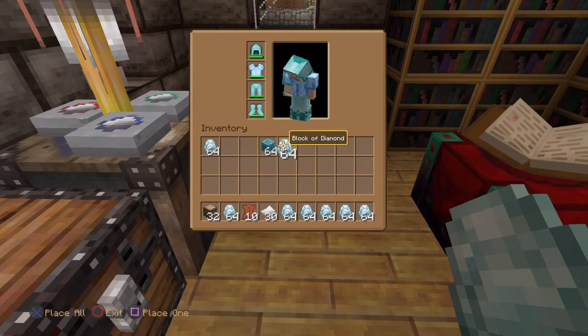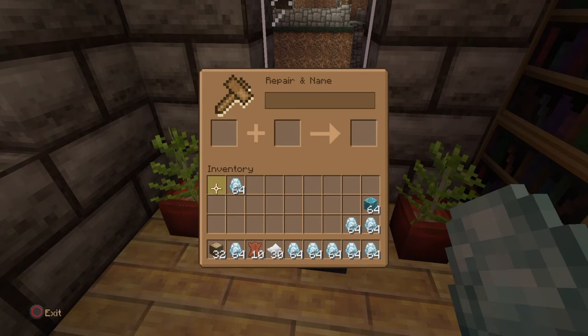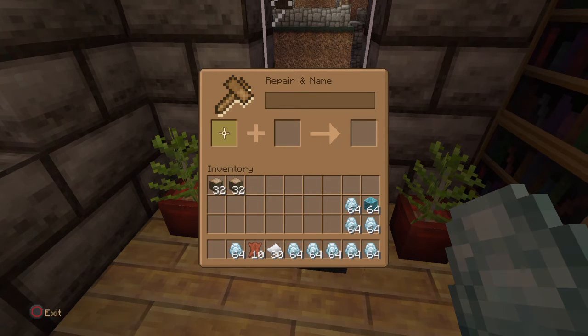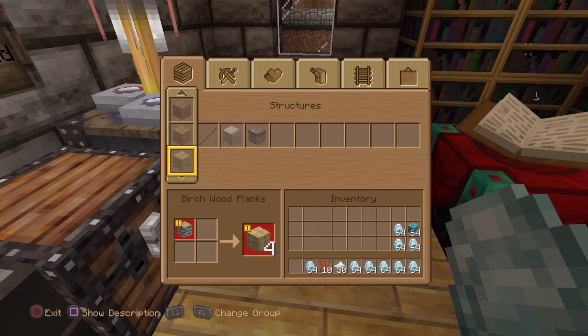Now I'm going to demonstrate this method with wood. I'll go to the anvil, move the entire block of wood to the second slot, drop one with square, move up to here, drop all of them with X. Go back down and press triangle to move this one block up to the stack of 31 making 32, leaving a phantom one behind. Move up to here, press triangle — it moves the real blocks down and you've got your phantom blocks here. Throw out the real blocks. The reason we throw out the real blocks is because we don't want to use the real blocks to make wood blocks out of the phantom items.